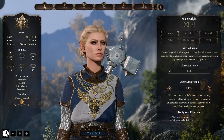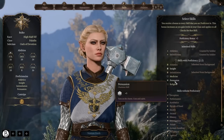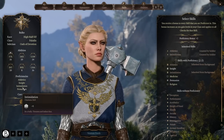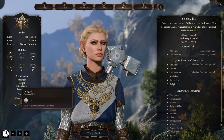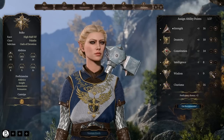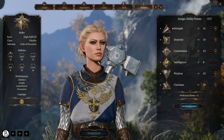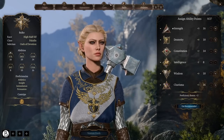Athletics is going to help with shoving, climbing, jumping, getting into position, and moving enemies out of position — exactly what I want for a frontline character. Intimidation gives me another skill for being a party face. For actual class skills I'm taking Insight and Persuasion, since I want this character to be great at talking to people. That gives me two Charisma-based conversation skills plus a plus five in Athletics to shove those pesky goblins around.